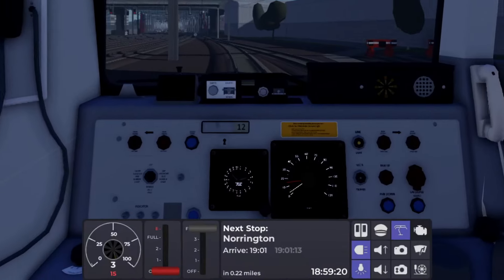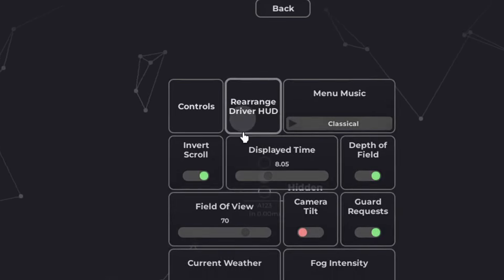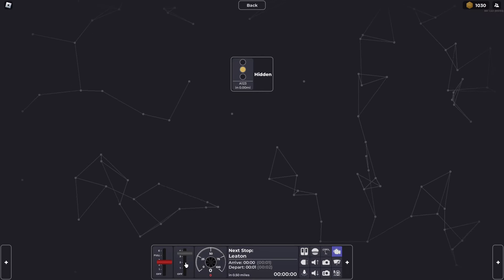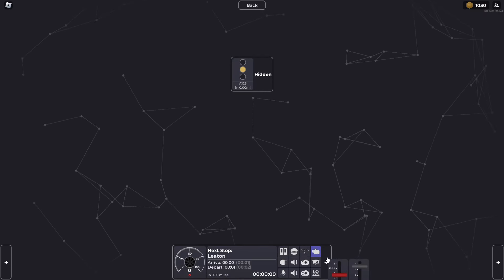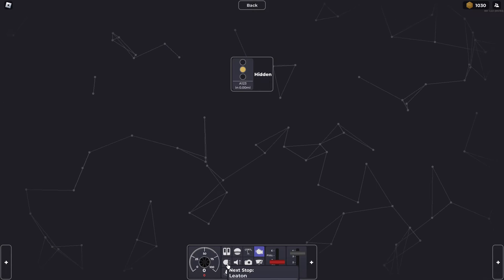The GUI when driving has also been refreshed, and you now have the ability to customize the way it looks to your liking in the settings — you can jig about the different throttles and pull the buttons into corners however you want. There's also a realistic AWS mode, which is located in the settings as well.